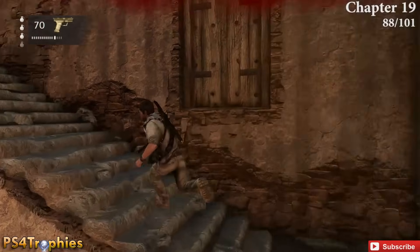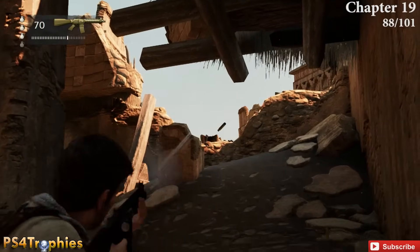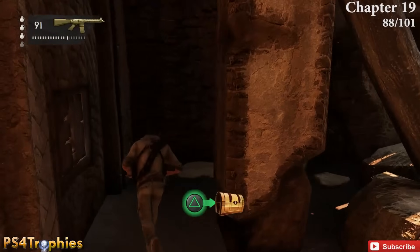Go right above where you just were — jump over. There was an enemy here and a sniper pops up. Before moving on, swing over behind this pillar and you'll find the treasure.